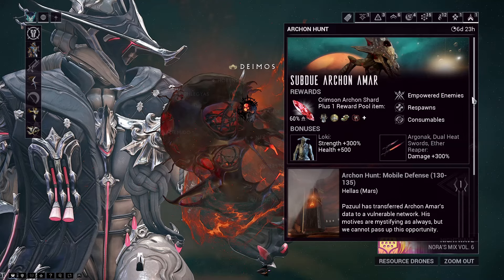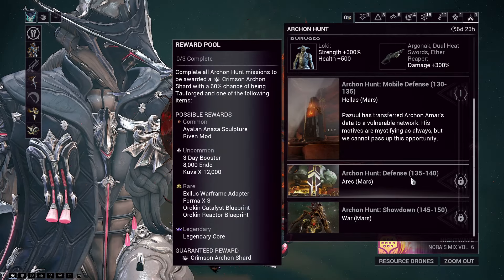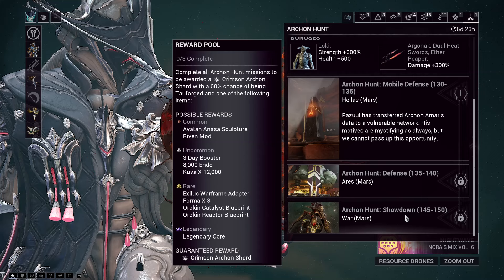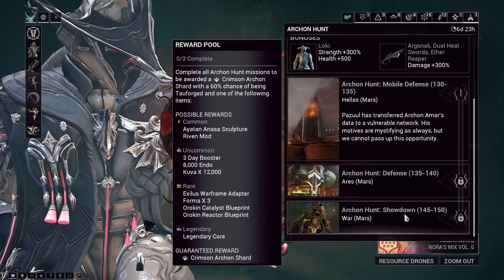For the Archon Hunt this week it is Archon Amur, and it's a Crimson Archon Shard. It's a mobile defence mission followed by a defence mission — lots of defending here. Then the showdown against Amur to get the Crimson Archon Shard. Which means Bird 3 — it's really weird not to say Chippa still — but Bird 3 should be selling the Amber Archon Shard.